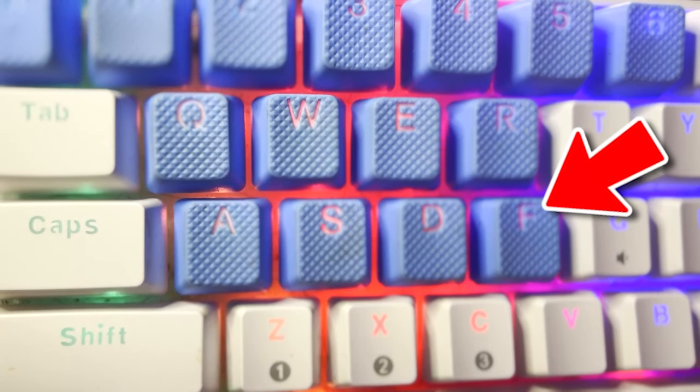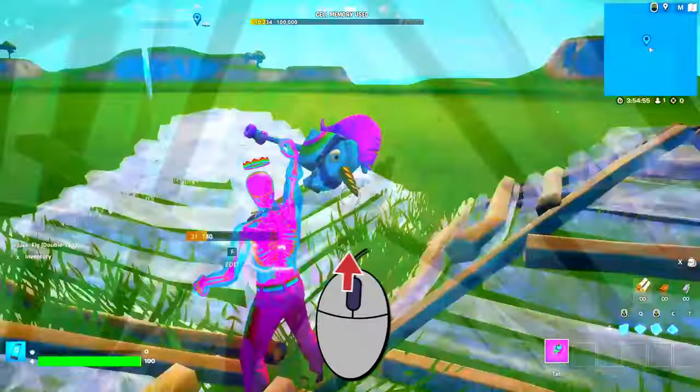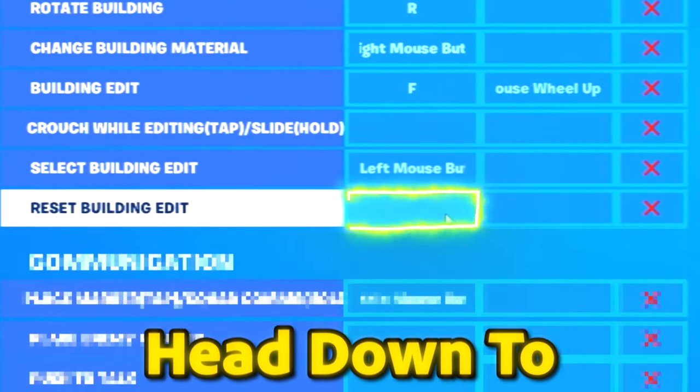To edit your builds, let's use F — and what's nice is that it's right beside your movement binds, making it easy to memorize. Now let's turn on scroll wheel reset. Click the empty box beside your building edit, then scroll wheel up. Then head down to reset building edit, click the empty box, and scroll up again.